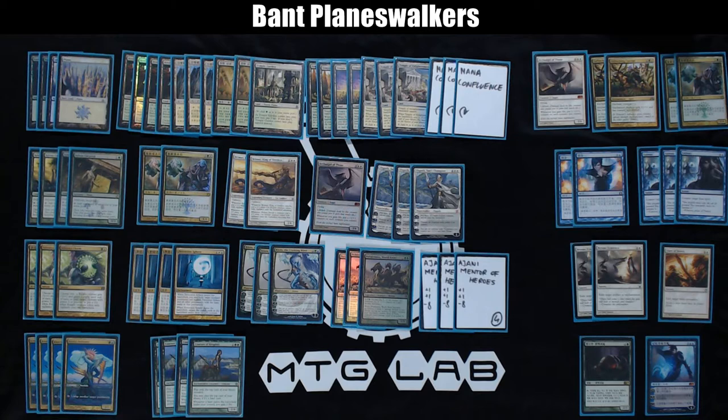Mana base: I'm trying the new Mana Confluence as a mana fixer, because this deck has double green in Courser of Kruphix and double white in Brimaz — you need fixing, you need a land that provides any color untapped. I don't want 4 copies because when you get 2 or 3 it starts to get painful. Then 10 Shocklands, 7 Temples, and 4 Basic Lands. I think it's debatable — I haven't tested this deck very much and it can be subject to change.